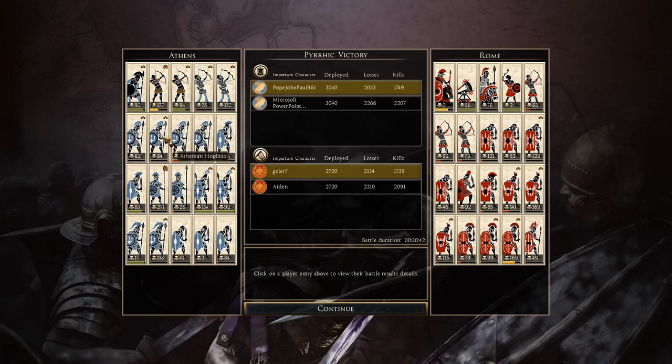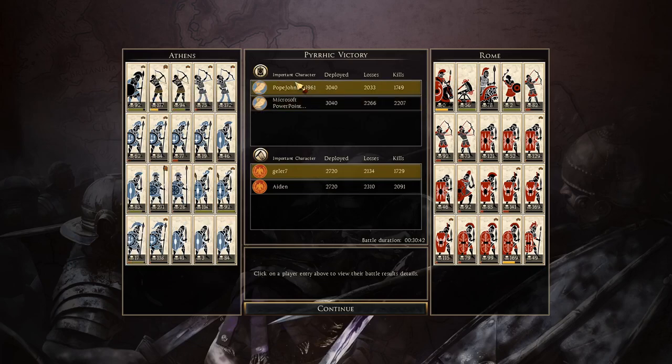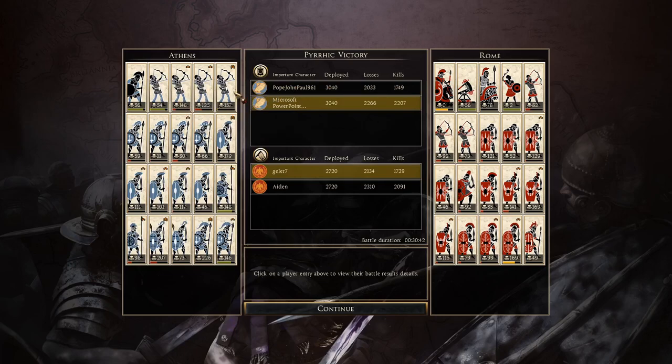I didn't think I did so well with my pikes but they got 271 kills - the best unit here. My archers getting 172 and 177 - very good, not surprised, they definitely helped. My Athenian Hoplites held the line and likewise my Thorax swords, though two units just died on the walls which was a problem twice. My general got 92 kills. Microsoft Powerpoint got even more kills with his archers - three units hitting over 100. His Steppe archers might be slightly better than Cretan archers, or just had better angles.